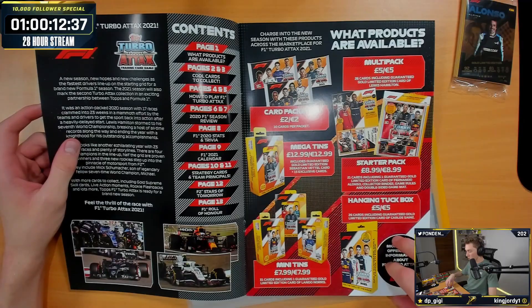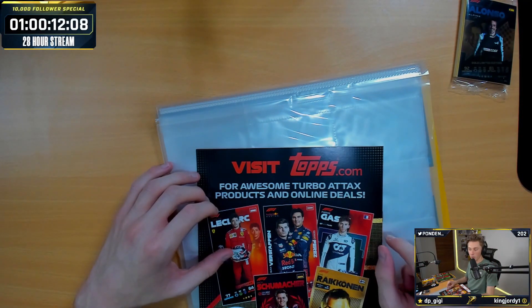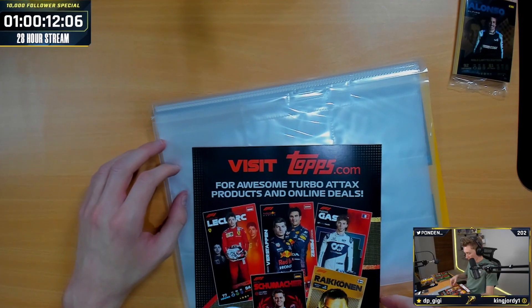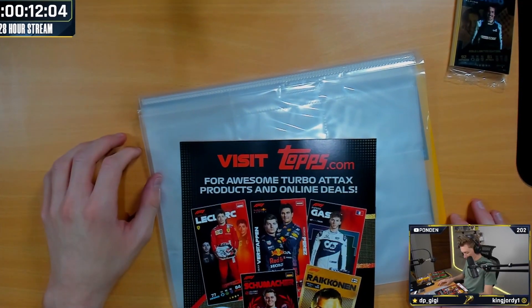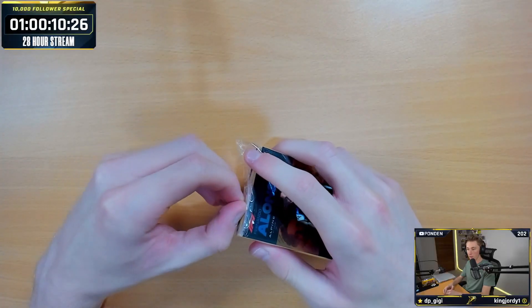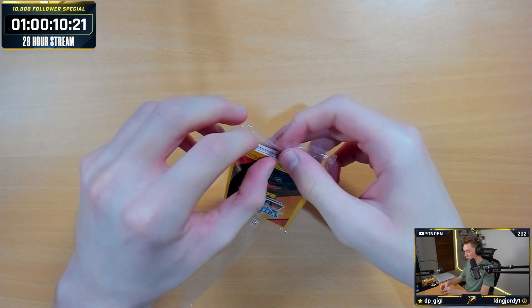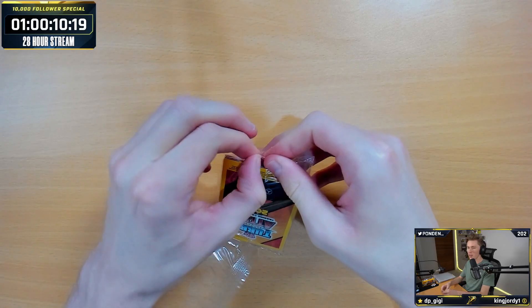We'll open up these over the course of streams. If you want to purchase these yourself, head to Topps.com. We've got a Fernando Alonso limited edition with the starter binder, which is very cool. My least favorite thing about Topps is that you get limited editions just from buying certain items rather than actually making it rare to get.